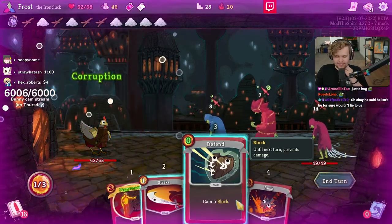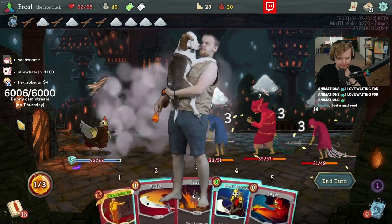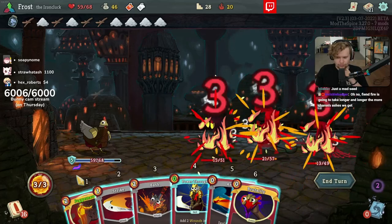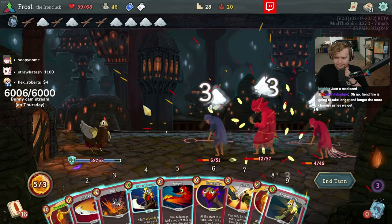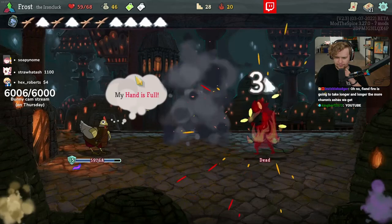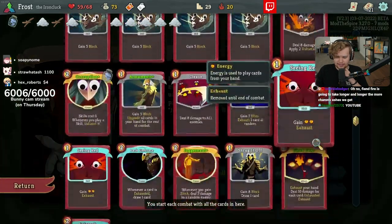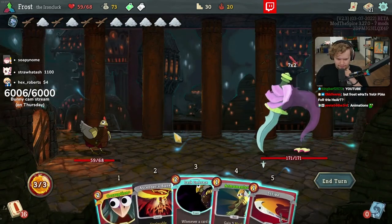I'm gonna take the key — next act might give me the option for a Charon's Ashes. All right, only one defend in hand. I found some block. I got Charon's Ashes. Nice. Bites. I don't want to be a spooky vampire.